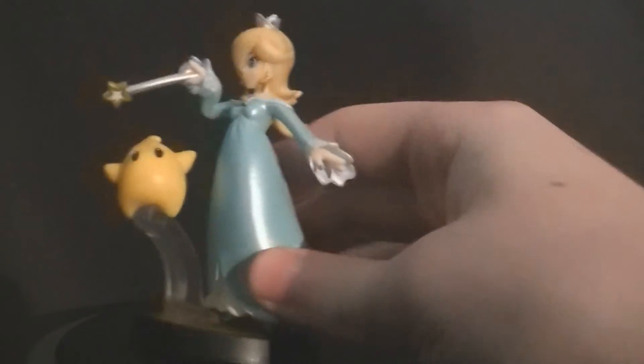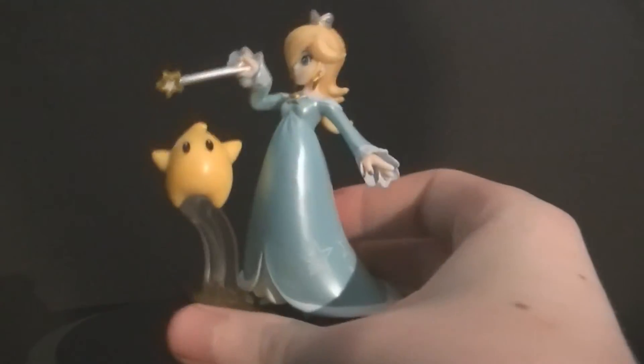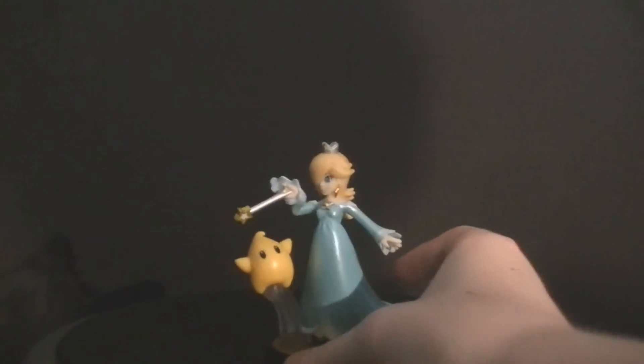Yeah, that is Rosalina. It's actually quite a big character, quite big compared to what I was expecting. We've got a big stand here for the Luma — I don't think it's Rosalina's stand. Rosalina is on a stand very slightly, but it's hidden up her dress.